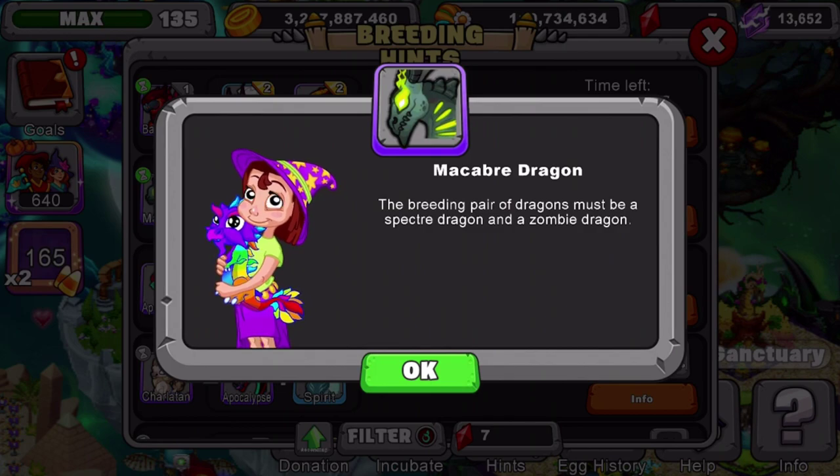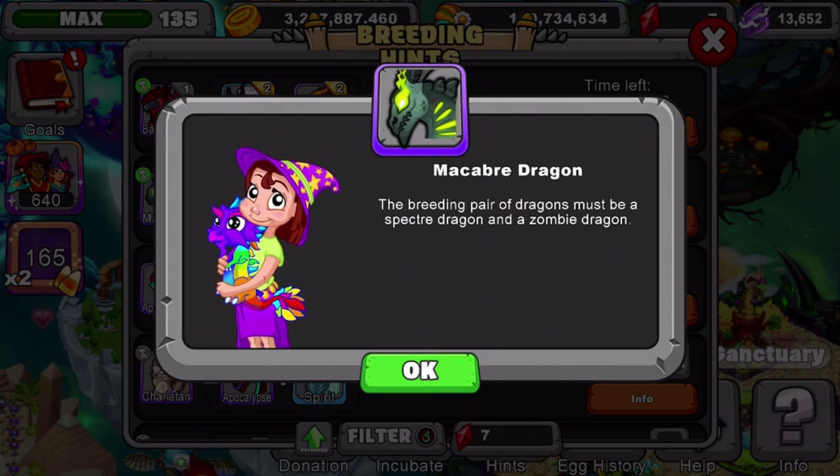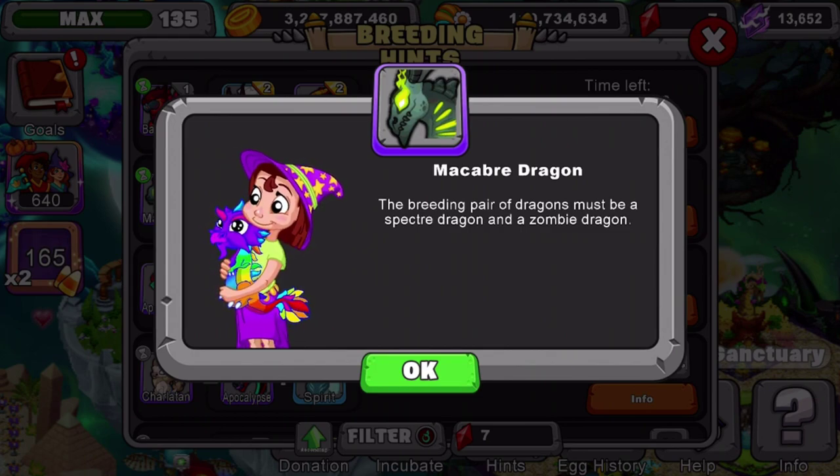What I recommend is a Specter dragon level 11 and above, and a Zombie dragon level 11 and above. The higher the level of dragons you use for breeding, the better odds you'll get.